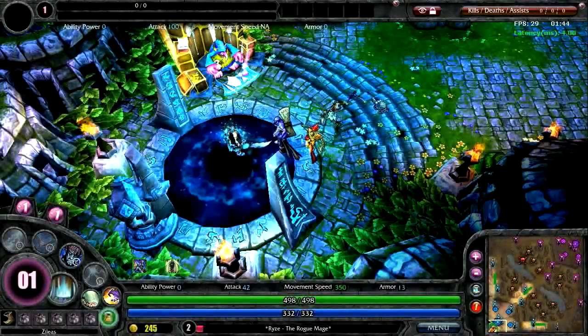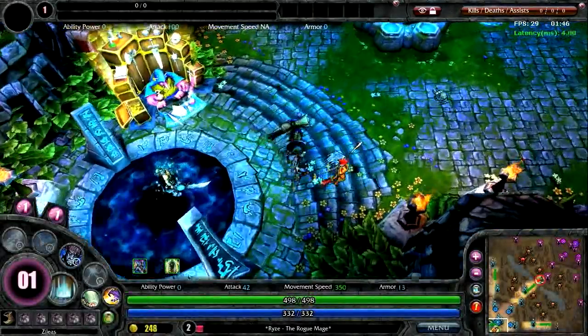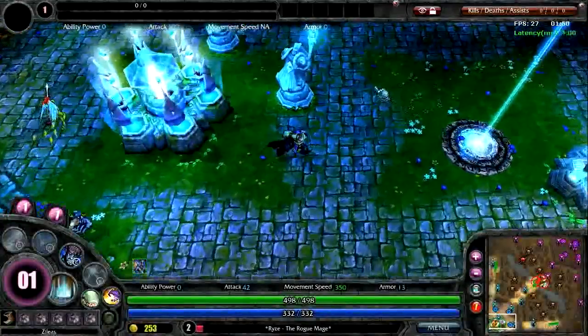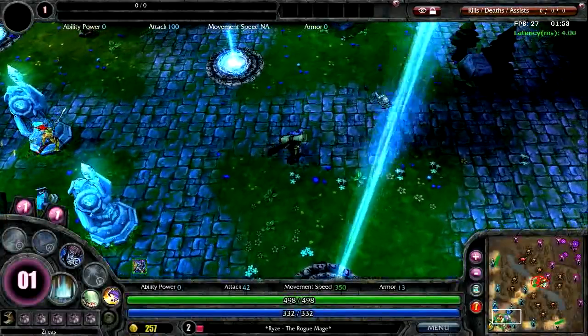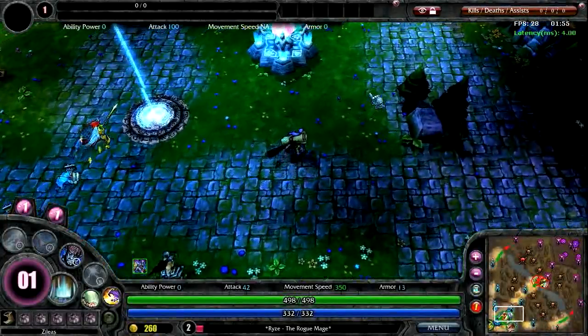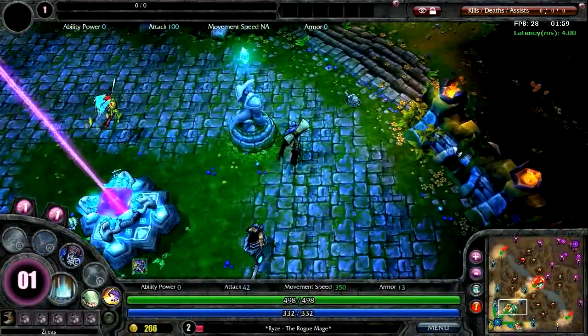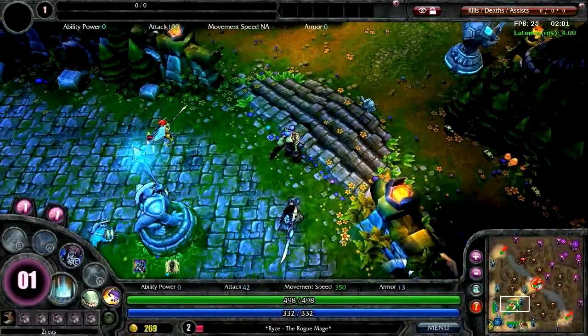Here we are in the game, and you can see my team. I'll be going down the center lane to the middle of the map with two of my allies. The champion I've summoned — the big blue guy you see there on the screen — is called Rise, the rogue mage. Rise is a damage-dealing spellcaster who has a bunch of abilities, the most distinctive of which is called Rune Prison.